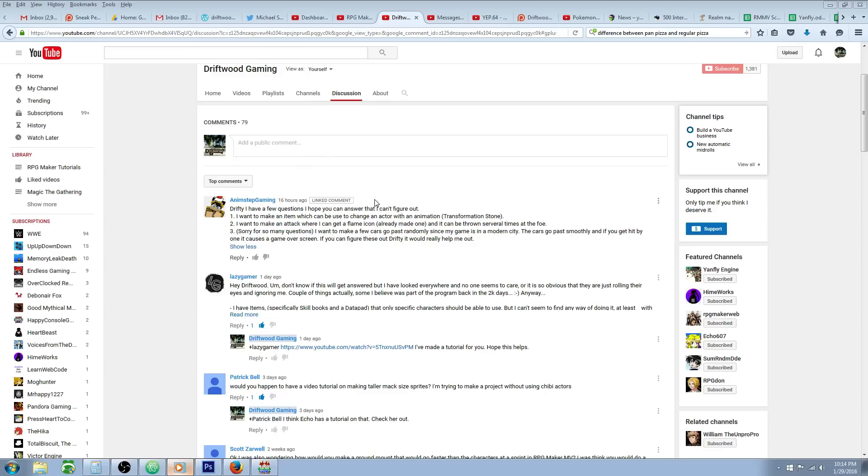He says: 'Drifty, you have a few questions, I hope you can answer them. I can't figure it out. I want to make an item which can be used to change an actor with an animation — a transformation stone.' I'm not sure exactly what you mean, but I've made two different versions, so maybe one of these versions is what you're looking for.